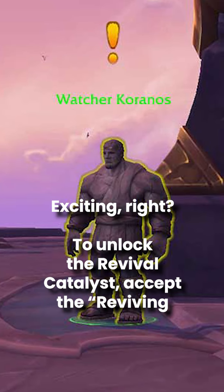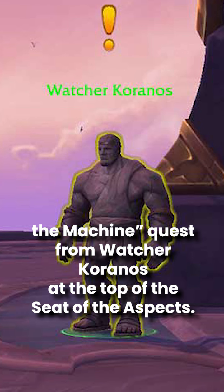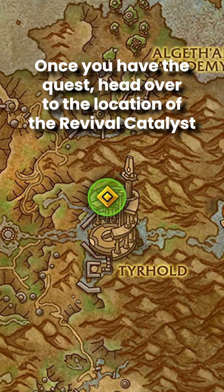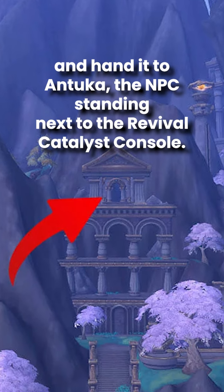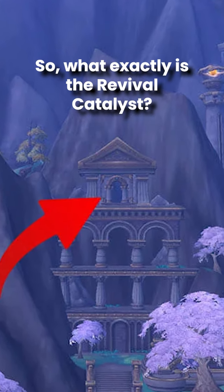To unlock the Revival Catalyst, accept the Reviving the Machine quest from Watcher Karanos at the top of the Seat of the Aspects. Once you have the quest, head over to the location of the Revival Catalyst and hand it to Antuka, the NPC standing next to the Revival Catalyst console. It's a straightforward process.